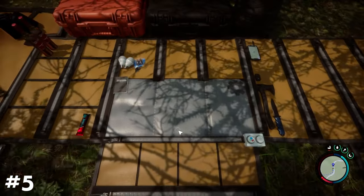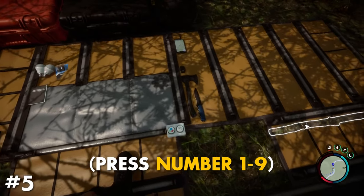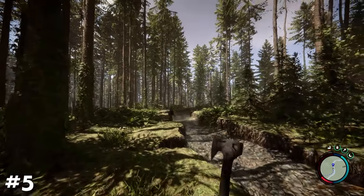To use hotkeys on keyboard, hover over an item in your inventory and press a number from 1 through 9 to assign that item to the corresponding hotkey.